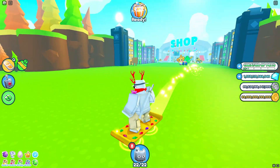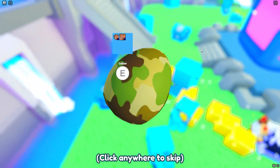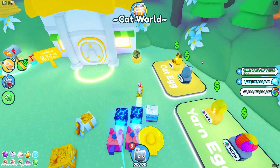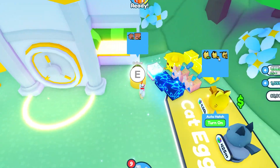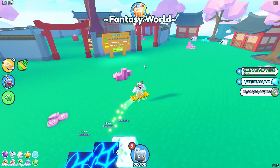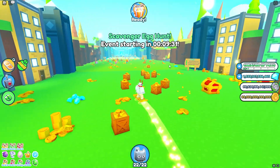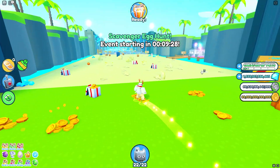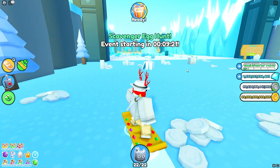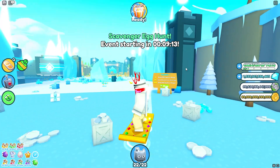Before ending, here are the scavenger egg locations. The first is in the Kawaii Temple — the egg doesn't disappear but you still get the pet. The next is in Cat Paradise. They appear broken right now so you can't claim them all, but they'll probably be fixed soon. The final egg is in Samurai Island in the Fantasy World. That's everything for the video — this update is absolutely insane. Make sure you subscribe as we're on the road to 100k subs. Thank you for watching and I'll see you in the next video.